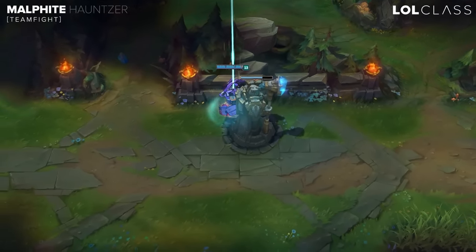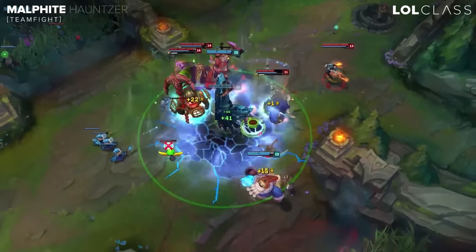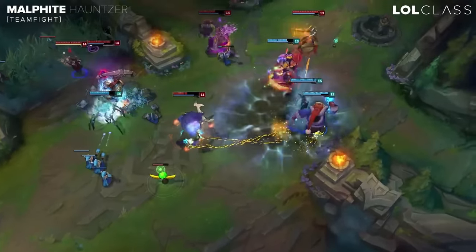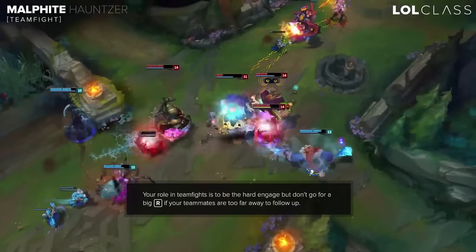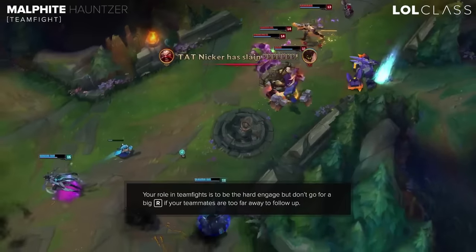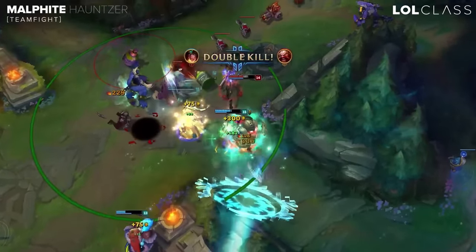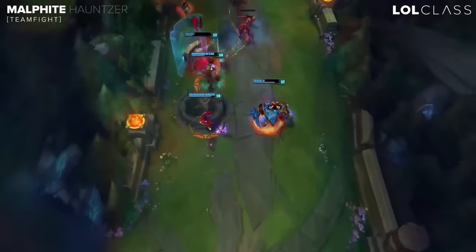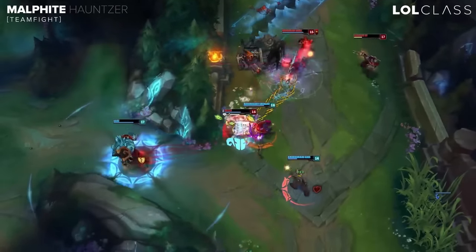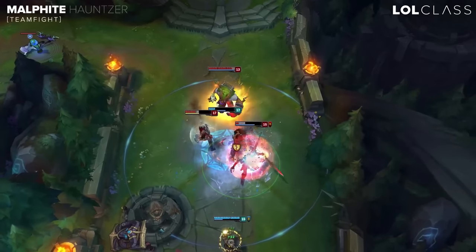The primary role of Malphite in a team fight is to be the hard engage — go into the back line and get the biggest ult off. If you can hit a four-man ult it's always worth it. Generally his role is just to engage on the enemy and make sure your team can follow up. If your team can't follow up the engage, it was a bad engage and you should wait for a better opportunity. In a 5v5 group you want to be looking for multi-man engages — if three of them clump up to dodge a skillshot from your mid laner, you can look to flash ult.